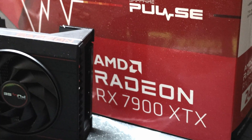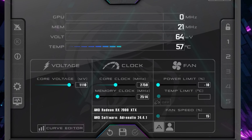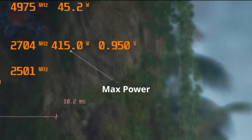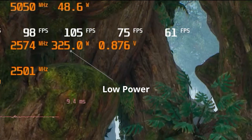The Sapphire Pulse RX 7900 XTX can be configured to use 10% less power or to push it to use 15% more. This model can go up to a bit above 360 watts by default, close to 420 watts when the power is set to plus 15%, and around 330 watts when set to minus 10%.